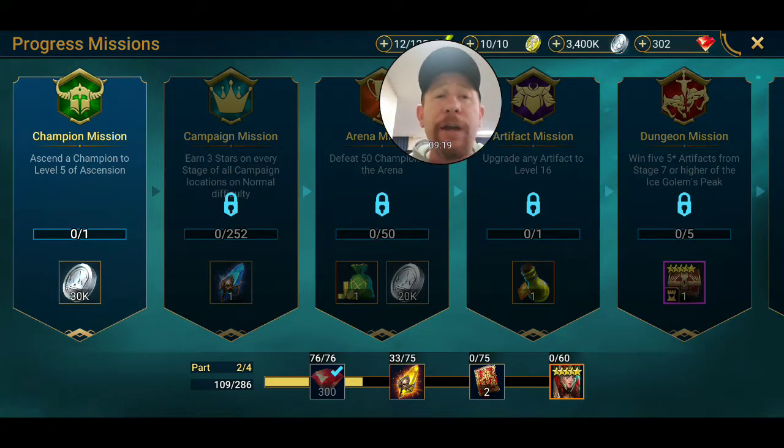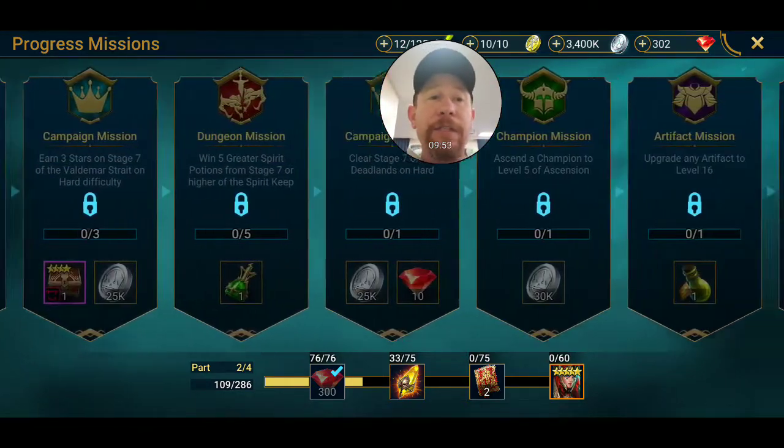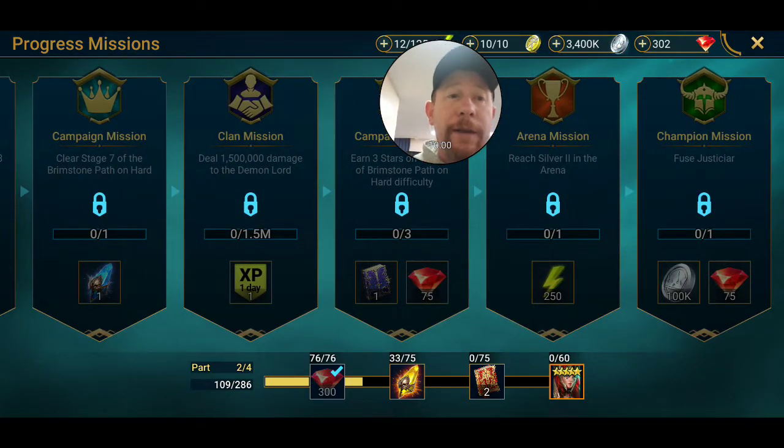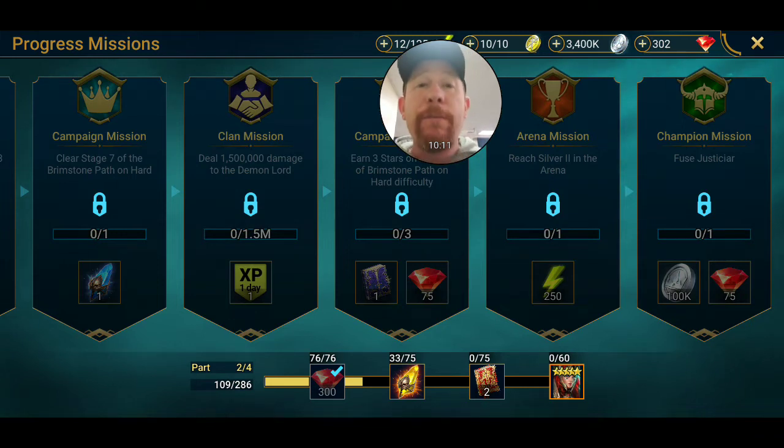Right now my current mission is to send a champion to level five of ascension. I'm not forcing that to happen but I know it'll happen naturally. For example, I want to get my Warchief to rank six - he's already at five-star ascension. After him I'm probably going to work on Vala, get her to five-star and then six-star, ascend her, and that'll complete this mission. There's a lot of missions here - don't be worried or scared about it, don't ignore it, just work on it.